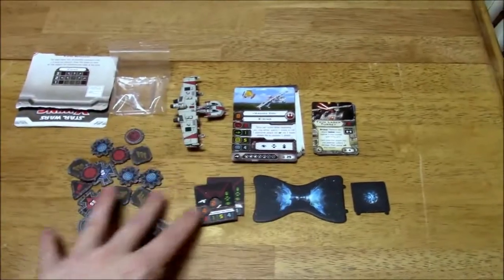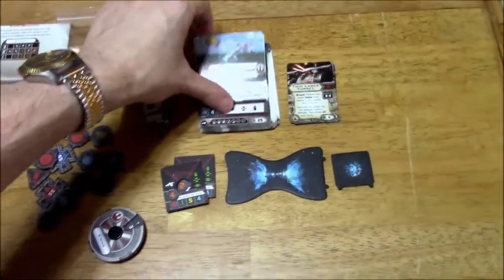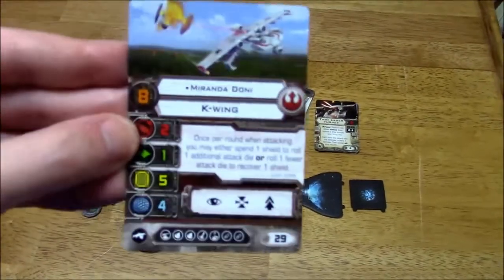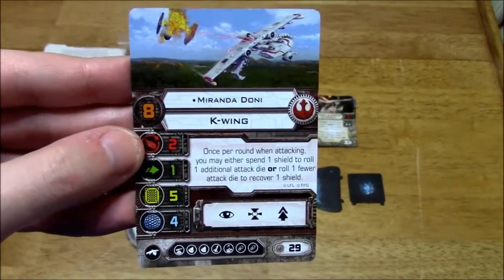But based on what I'm seeing here, this seems to be sort of like a slow-moving bomber kind of thing. And the reason I say that is because if we take a look at some of these pilot cards here — you've got Low Attack, which is 2 here, but you can fire in a 360-degree firing arc, which is pretty cool.